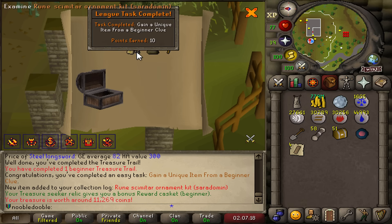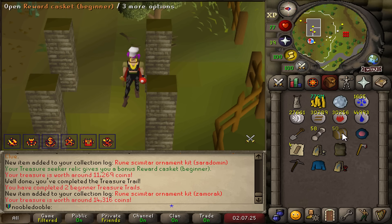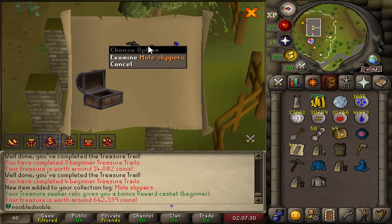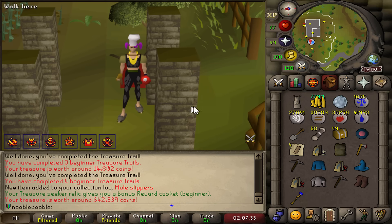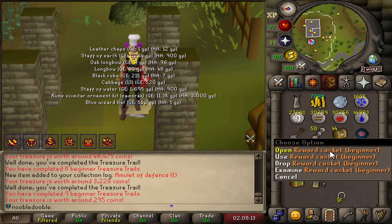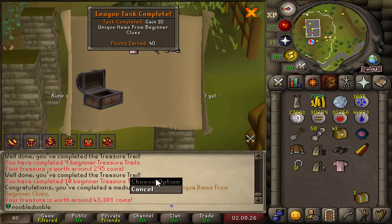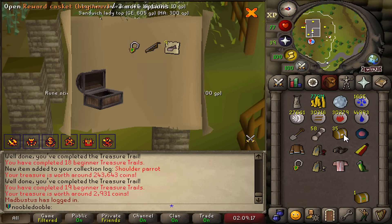All right, here we go. First one - nice. Ornament kit. Another ornament kit. Another ornament kit, that's a duplicate though. Mole slippers - yo, the best boots in the game. Double unique - not only can you get an extra casket, it can roll up to a higher tier. I just got an easy clue there. 10 unique items from beginner clues. Medium casket. Parrot haver. There's actually a chance we finish in these 50, that would be very lucky though.